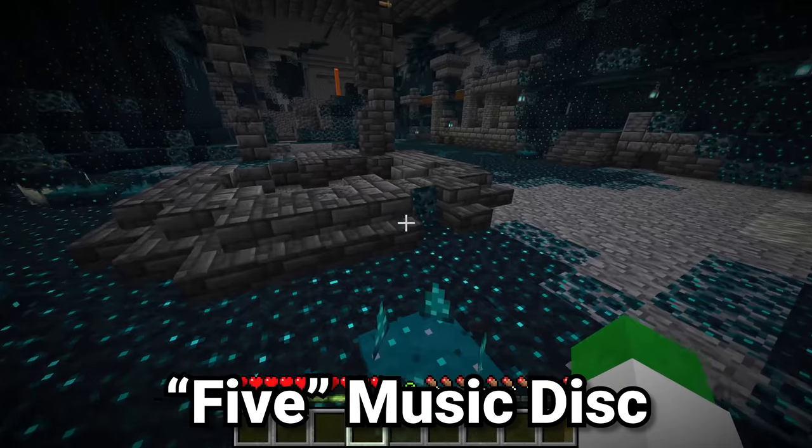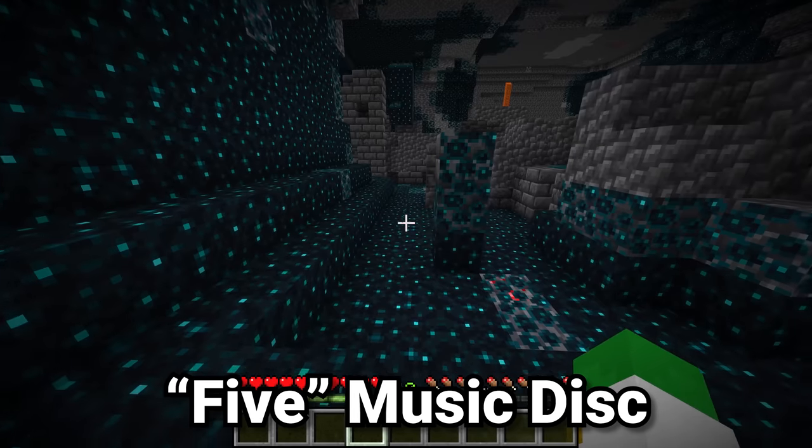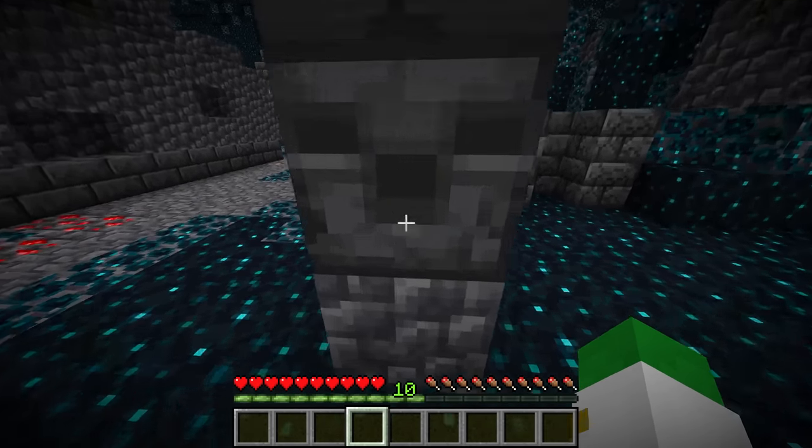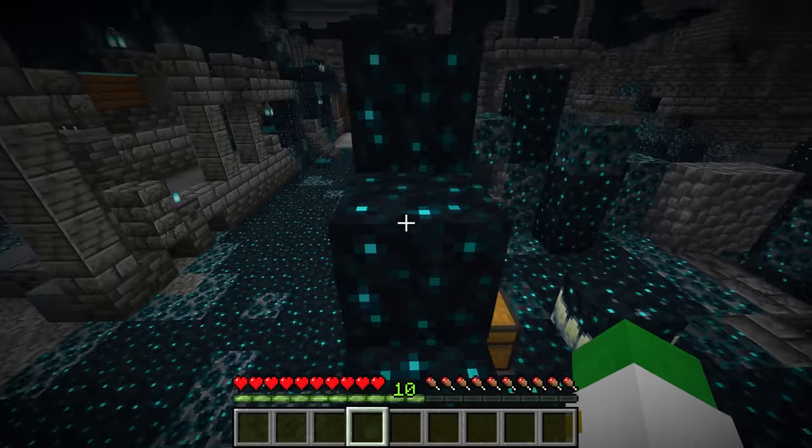Another rare thing in Minecraft is the disc 5 music disc. To get it, go to ancient cities. Inside ancient cities, basically the only place loot chests are is inside these small rubbly structures.